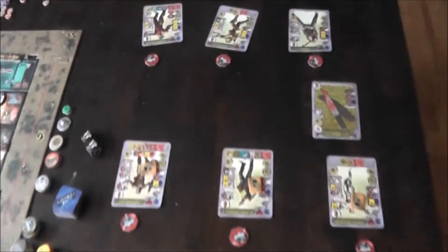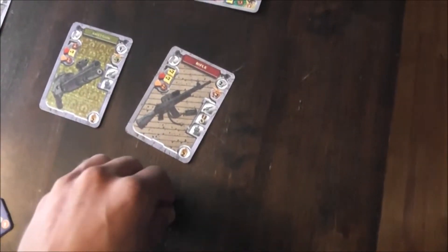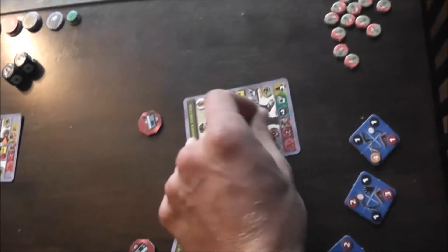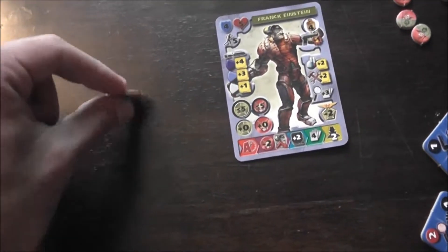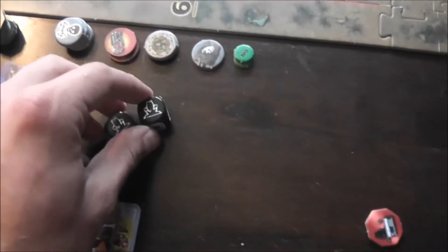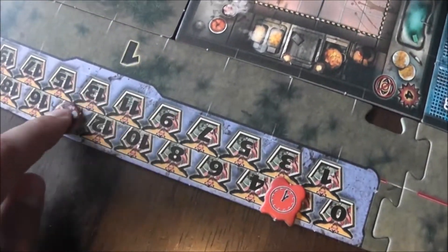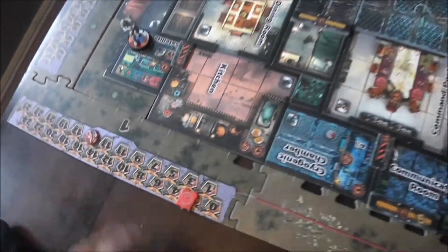NORAD has the initiative, so they'll go first. The Salamites have command point issues and won't bid for it. First, NORAD spends 2 command points to activate Frank Einstein. Since he's activated, we flip the token — it's a Spy Point — and I get 2 points straight away, putting us at 11. I then search and get 6 search points against a needed 4, earning 2 more spy points which I spend immediately for 4 more mission points.